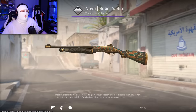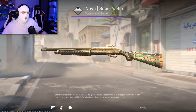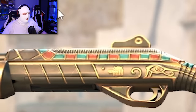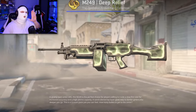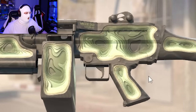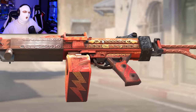The Nova Subix Bite, the new skin from the Anubis Collection, now looks much more 3D — look at the buttstock or those gemstones in the middle of the gun, very impressive. The M249 Deep Relief now actually feels like it has depth to it, like someone just carved out pieces of the machine gun. Same with the Negev Mjolnir, which now also looks more 3D.